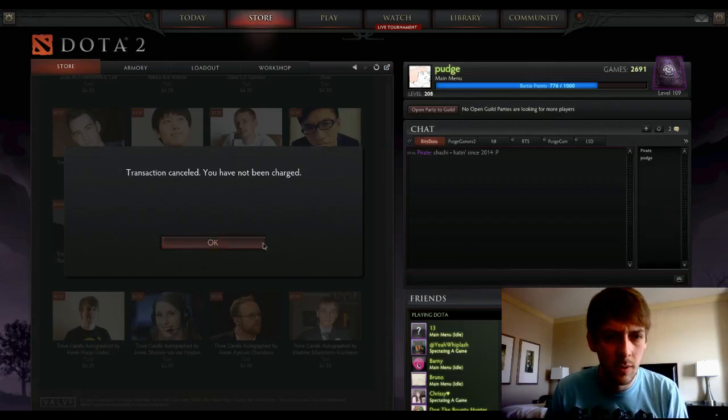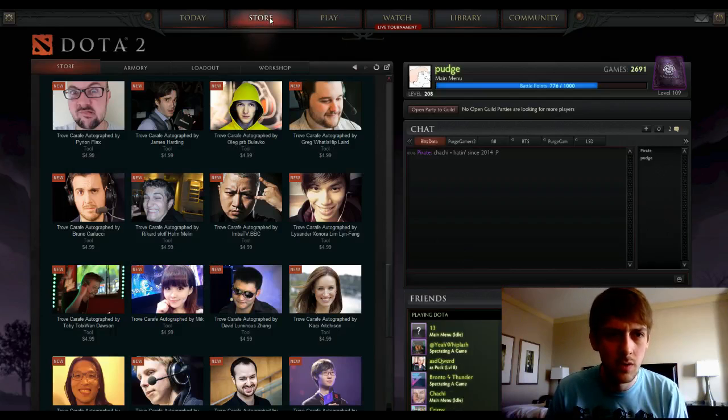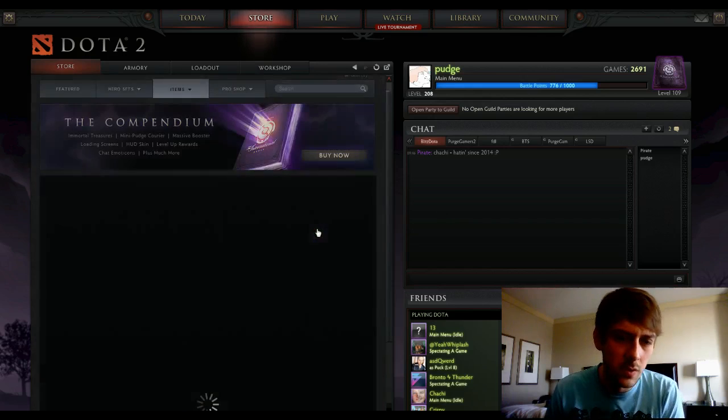I already tweeted and posted on Facebook about it. But if you want to find it, just go to the store in Dota 2. Let's try to hop back to the store. So on the main store page, here it is right on the left — you can click here. The autographed treasures is what you're looking for.